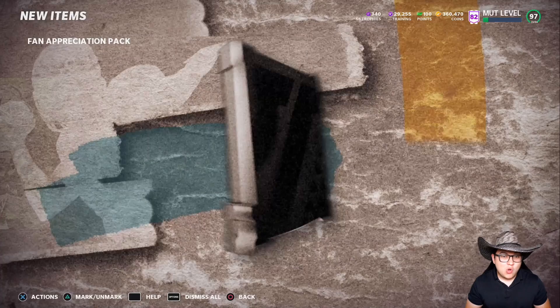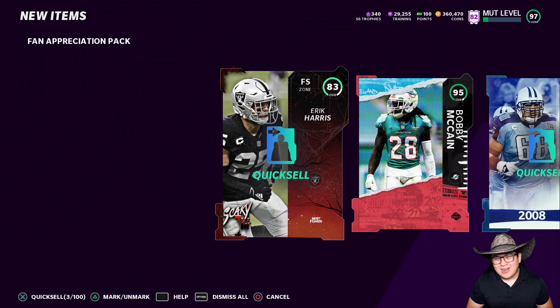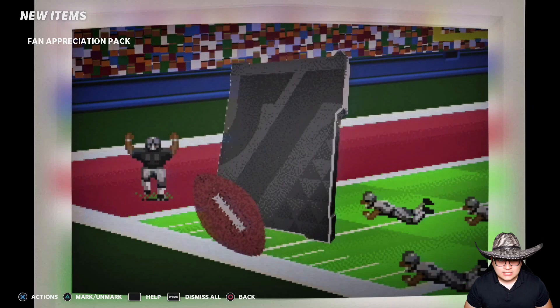Opening up our third one, we get a little Moss — 83 overall, you gotta be kidding me man. Oh, 95 overall, that's kind of good. What about this, gonna be like a 99 somebody? 93 overall man. Come on, 88. So far nothing really good.